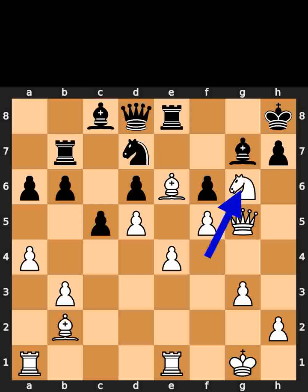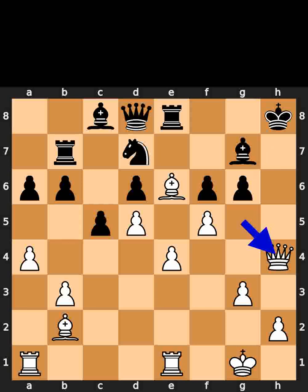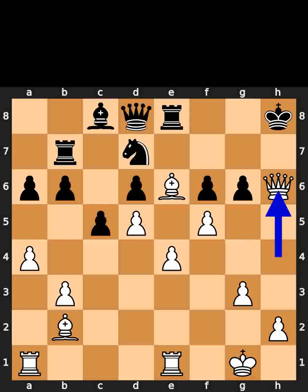White plays knight to g6, check. Black takes the knight on g6 using the pawn. White plays queen to h4, check. Black plays bishop to h6. White takes the bishop on h6 using the queen, checkmate.